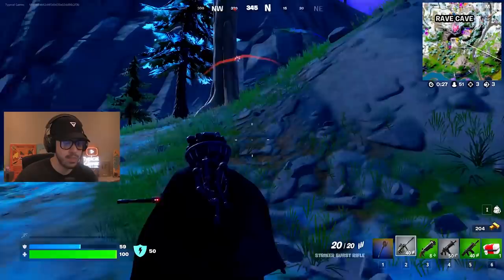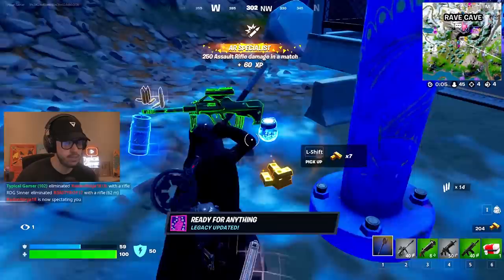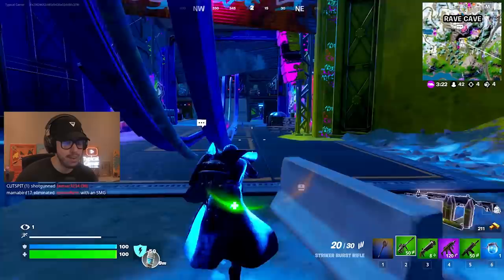I hear the music calling my name, so I'm heading towards the Rave Cave. Oh there's a guy — he's on a collision course with me. That is it for you, buddy. They had loot — chug barrel and everything. I'm going to throw down the shield cake and grab the purple stinger SMG. We are vibing, we are chilling.